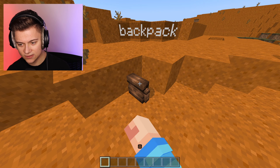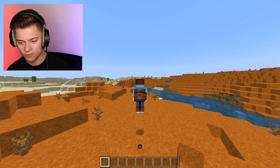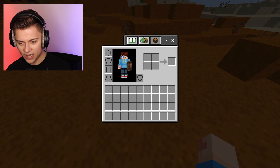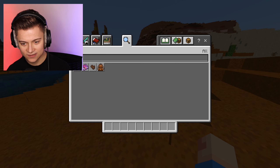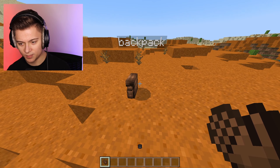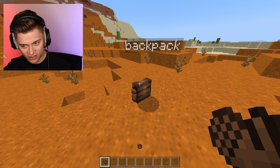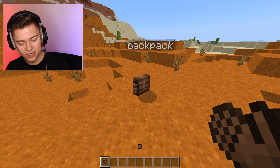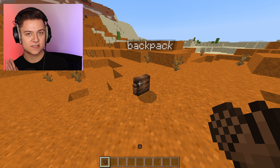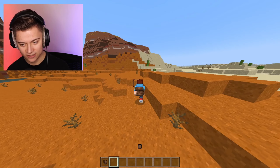You can literally have so much stuff in here - you can scroll down and there is a lot of room. To pick it up, you just walk up to it - no way, that's it! To remove the backpack, you do need the backpack remover item. You can get this in survival too - all the craft recipes will be in the description on the MCPEDL website. You just walk up to the backpack, it goes on, and you don't even need to shift.